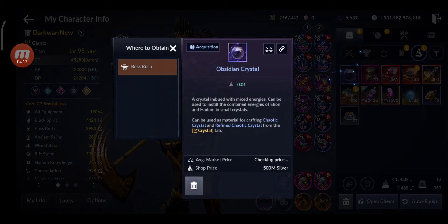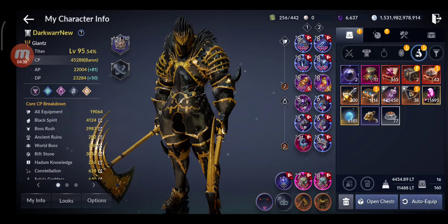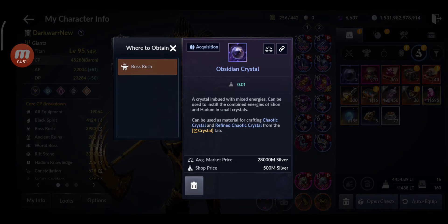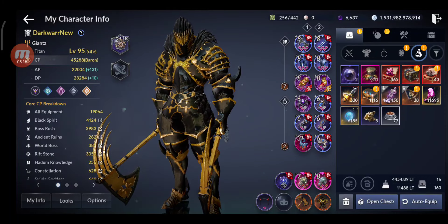Only two obsidian crystals from one million bow stamps — that's kind of low. I tested this on the Korean server and from around 300,000 bow stamps I got two or three there. So either my RNG is really bad or this is just the real drop rate. To get a full chaotic crystal set with higher stats — since RNG is involved — you'd need tens upon tens of millions of bow stamps, which is crazy.